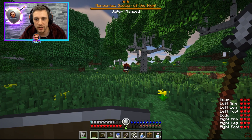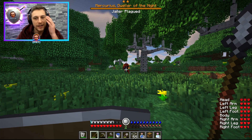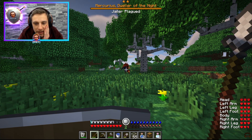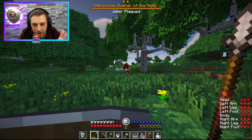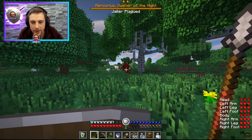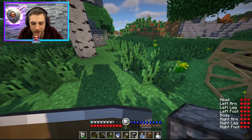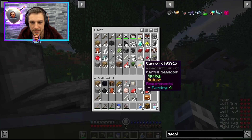Mercurius, dweller of the night. Jailor plagued. This is called a champion - a two-star champion. They drop pog rewards. I think they have 100% chance of dropping the enchanted book, and they have Jailor plagued - some kind of traits. Plagued, I imagine, is going to poison me probably. We're definitely going to try and take this out. We're going to spend a few minutes here - put some things on to cook, get the speed from cooking, smelt our iron, and maybe even put a bed here just in case.